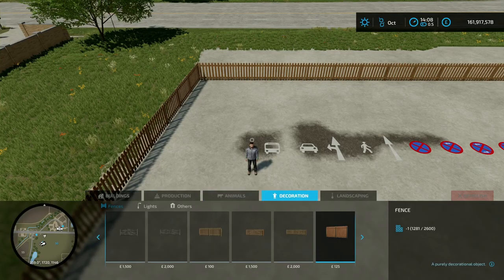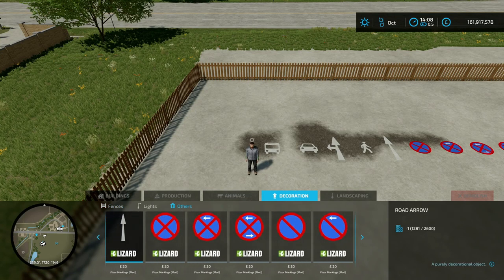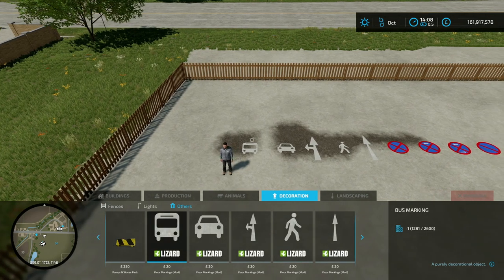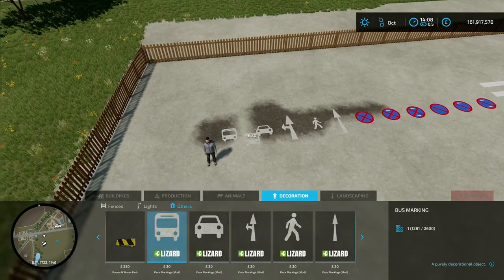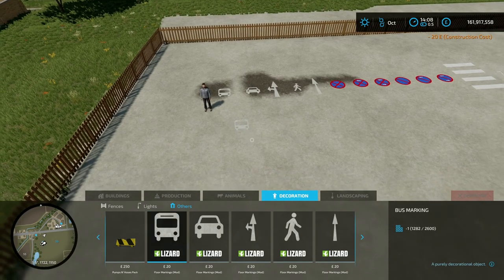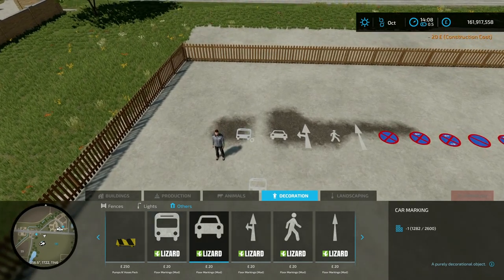We've got a few items in this pack and there is a little quirk to it. If you place them down in standard build mode you're going to get a bit of dirt underneath. But if you place them down and toggle free placement mode it puts them down like normal, so just bear that in mind.